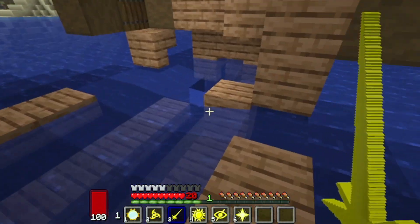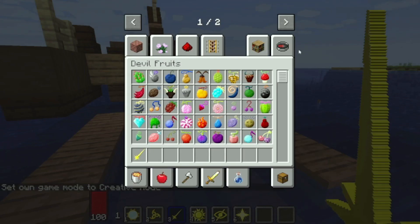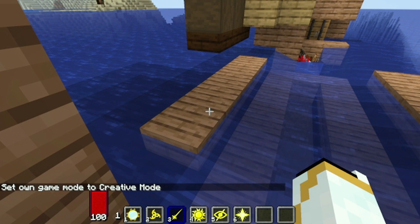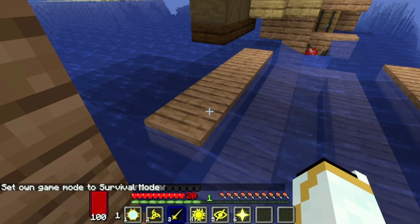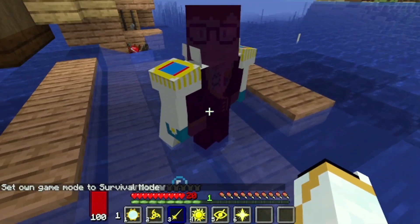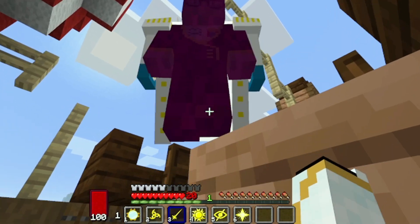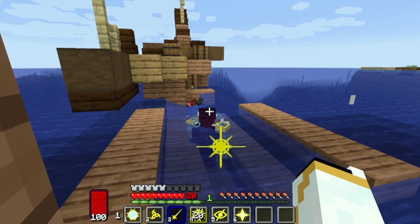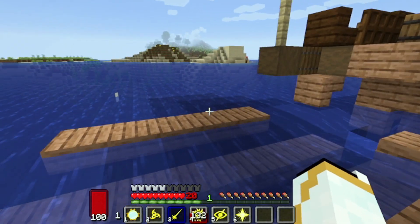Then we have Amataratsu. I spawned in a Marine Admiral who apparently has Haki to test this move on. And yeah — I just one-shot him. And he had Haki.